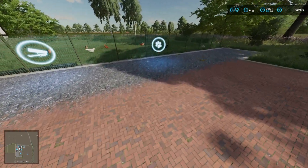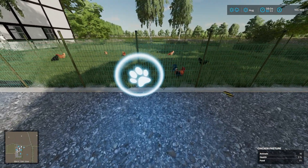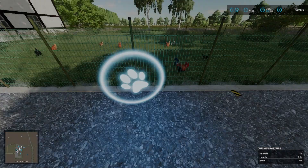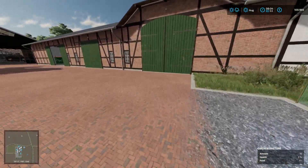Looks like our chickens are here. It's nice to start off with some chickens on easy mode, which is pretty nice — 30. Not a huge amount that you could build up to, but not bad.